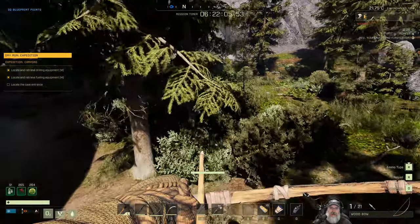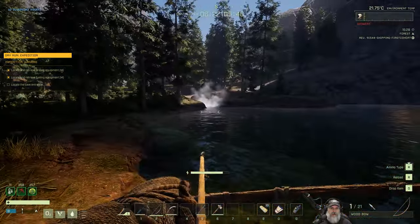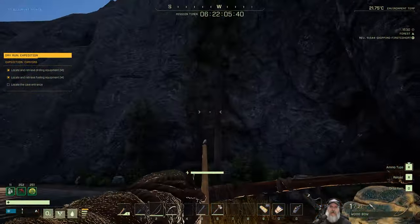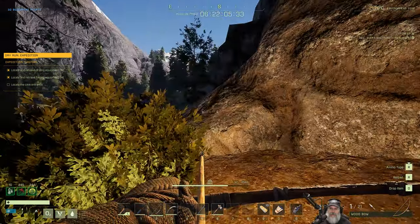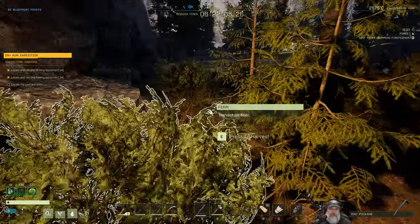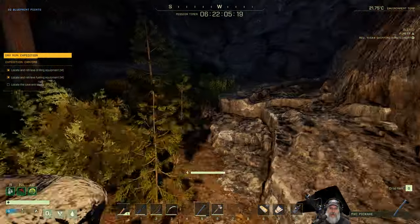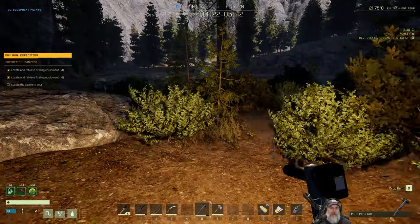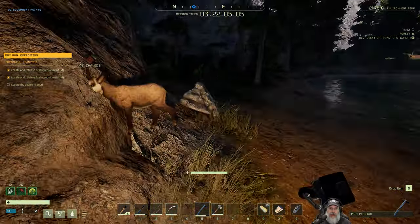Let's head on over here and put our torch on. We're going to set up our base right here by the entrance of the cave with the lake on this side. What I'm going to do now is mine up some stone so I can make the fire pit so we have a temporary weatherproof storage. And then once that's done, we'll get started mining up resources to make a wood house for now.